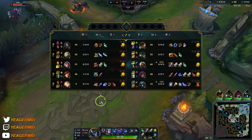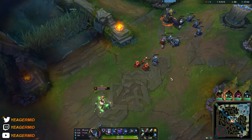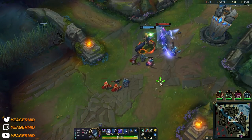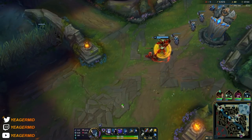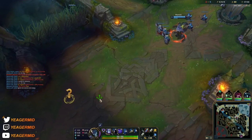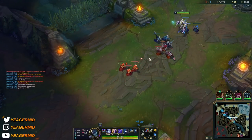We got the mythic item — the Eclipse. This is what I like to build the most on this champion. It's very consistent, but you can of course build other mythic items as well — the Duskblade, the Prowler's Claw. Personally I really prefer the Eclipse. It gives you some sustain, a shield, and some really nice damage as well, so it's a very good mythic item all around.